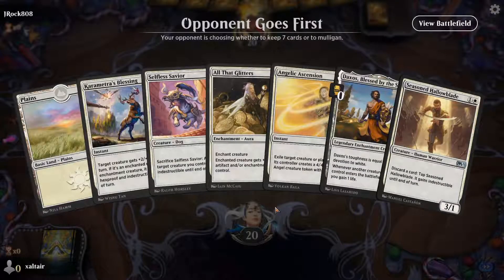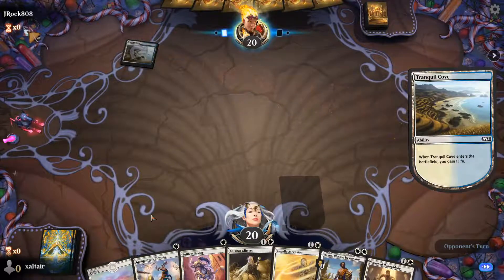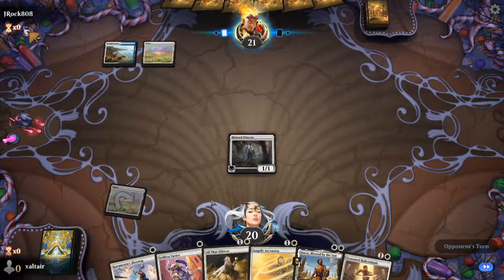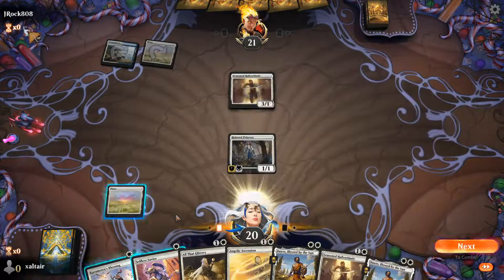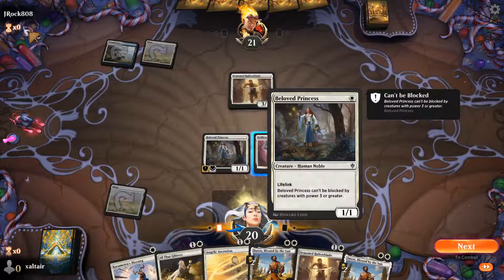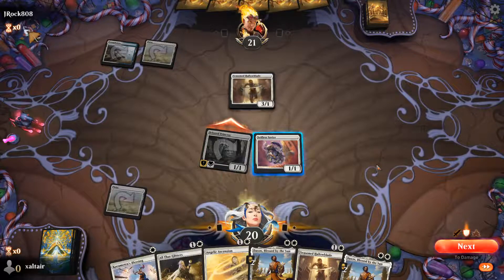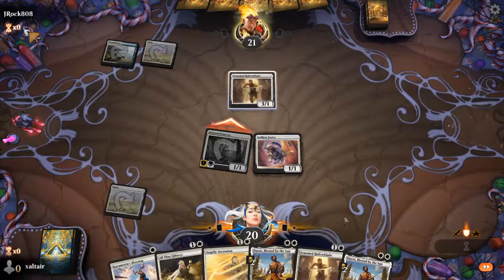Opponent goes first. We only have one land now, but we can keep it because everything we have is one or two mana. As soon as we draw our second land we can cast everything in our deck. Opponent is playing a deck with a similar idea. They can't block our princess with the Halo Blade — that's pretty funny. Even though we have 20 lands in the deck, in the previous game we got mana flooded. She's unblockable by creatures with power three or greater.